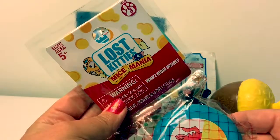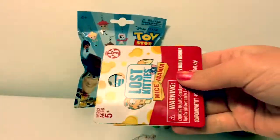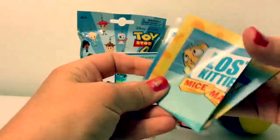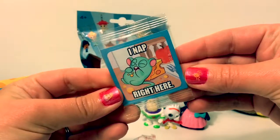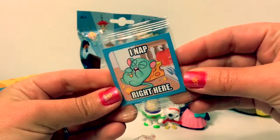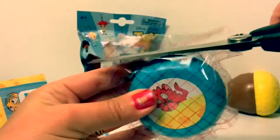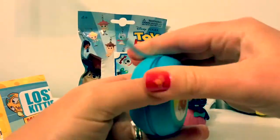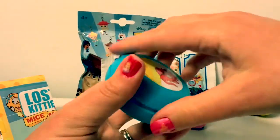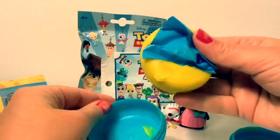Now let's open the Lost Kitties Mice Mania. Here is the collector's guide. And here's a little sticker that says, I nap right here. This Lost Kitty must be sleepy. Alright, let's see what's inside here. And there's yellow Play-Doh inside. Super cool.